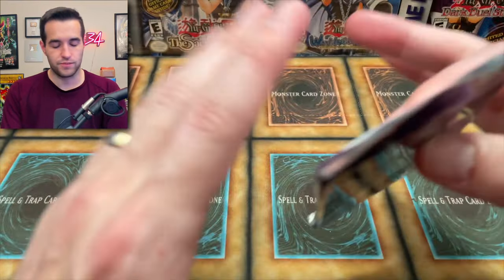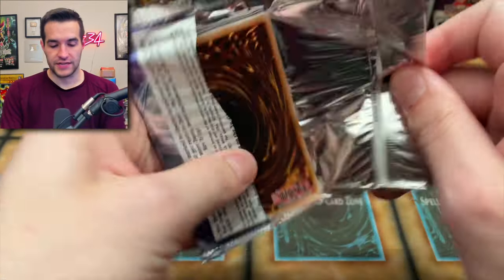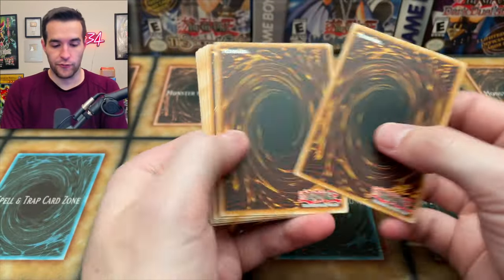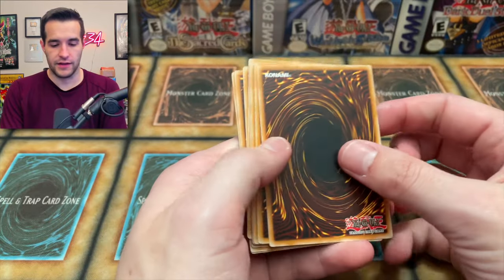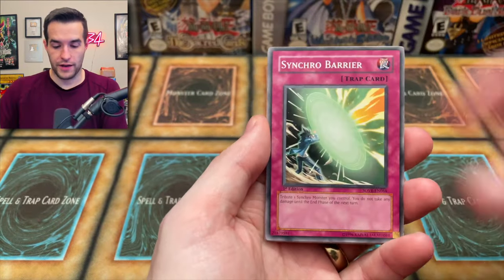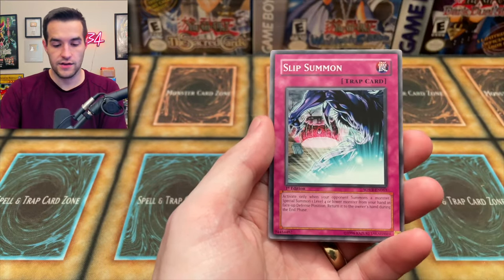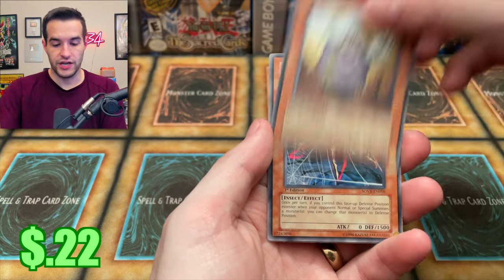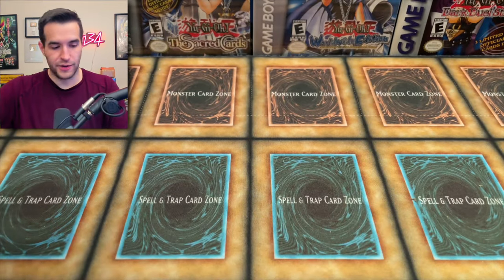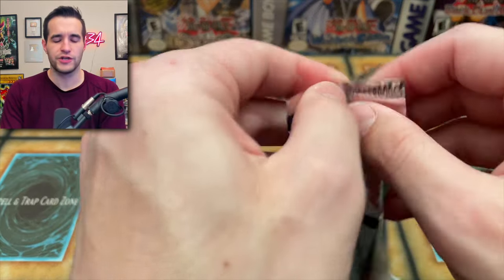There's only four more packs — let's open all of them. Let's see if we can pull something besides an Ultimate Rare — though I'd be down to pull four more Ultimate Rares. Aurora Earthbound, Synchro Barrier, Quick Draw Synchron, Limit Impulse, Scylla, Slip Summon, Dijin, Ground Spider, and Dark Spider. Ground Spider and Dark Spider are literally everywhere. Three packs to go in this very strange opening — it's hard to get hyped when you're not sure if you got scammed or not.